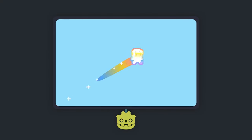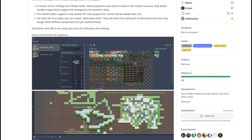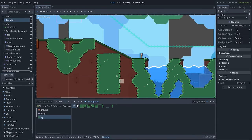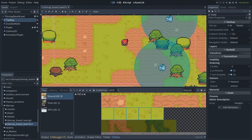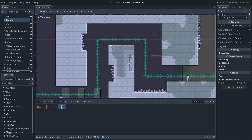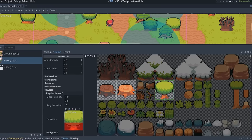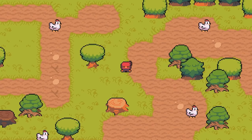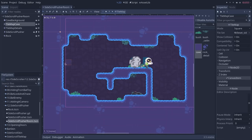Godot 4 brings a ton of new tools for 2D game development. One of the biggest changes is the new tileset and tilemap editor, rebuilt from scratch to offer a complete level design solution. It includes layers, a new terrain autotiling system to paint large areas quickly, a randomized painting system to scatter plants, rocks, and other props, and a selection tool to copy, stamp, and save selections for reuse. It also offers fine control over collisions, navigation, pivot points, and many more tile properties. With the new scene placement feature, you can even add characters, chests, and other interactive scenes in grid cells. The new editor automatically expands tile set textures to prevent gaps from appearing between tiles.